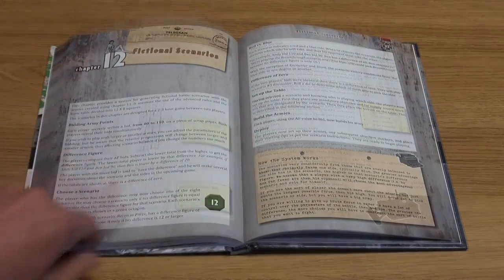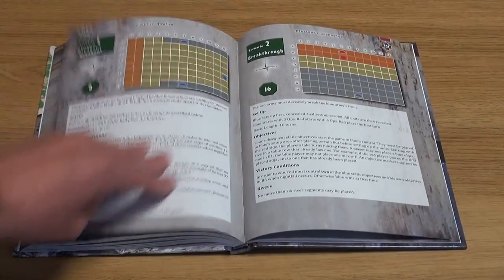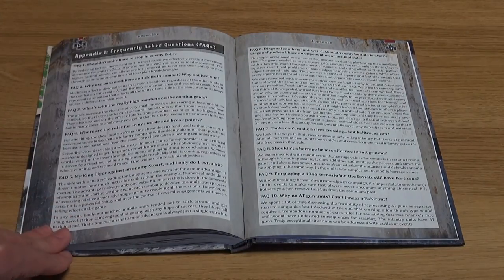The last chapter contains several scenarios and finally there are six appendices including FAQs, guidance on creating historic scenarios, a quick reference sheet and a useful index.